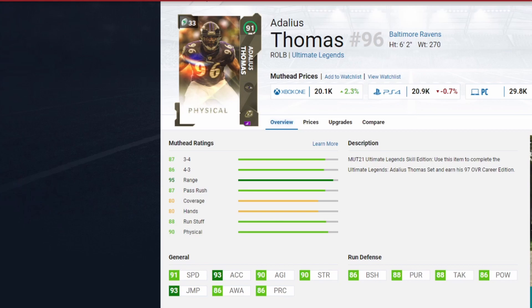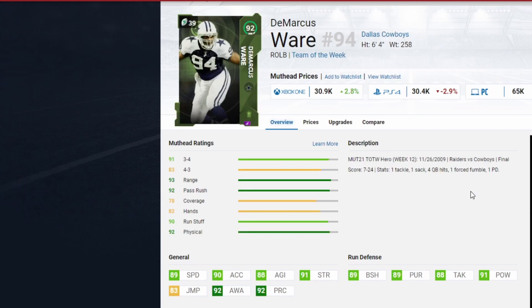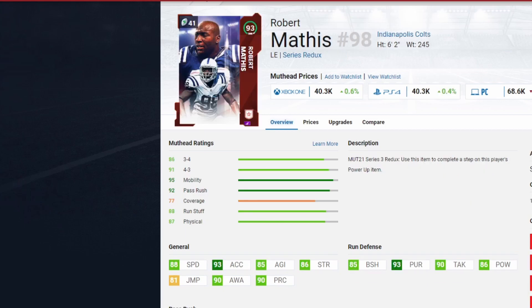On the defensive line, I want to focus on pass rush abilities. Adalius Thomas at only 20,000 coins has 91 block-shed speed — as a power rusher he gets Double or Nothing, making him a stud budget pass rusher with great speed. Another pass rusher at around 30,000 coins has 89 speed and 89 block shed — slightly more balanced. Those two go at defensive end. At defensive tackle, Robert Mathis at 40,000 coins and Randy Gregory — very similar, good speed, good pass rushing, and the right archetype for pass rush abilities.